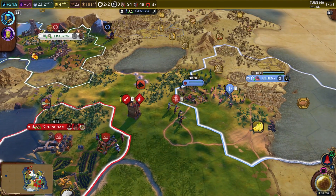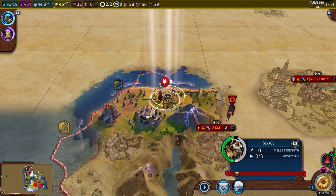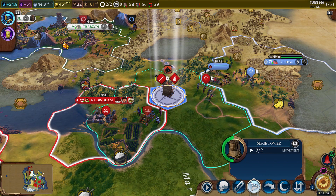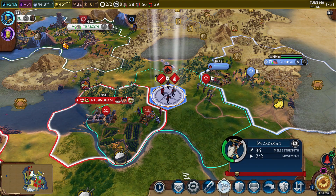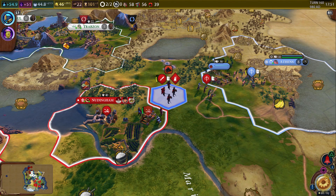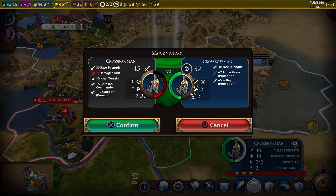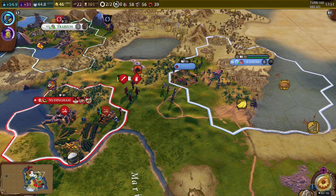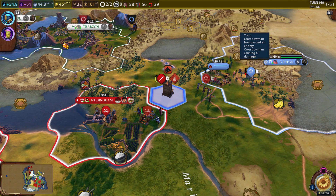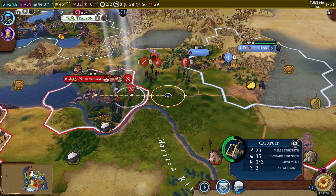That swords dude is taking forever to heal up. Let's explore Mongolian territory and see what they've got. He only has two turns to heal — if he moved you'd have to move him back so it would take longer, better to just leave him there. We got another crossbowman. Now we're getting four culture from the great works. Let's move these guys in — I'd like to have crossbowmen around the border to keep them contained.